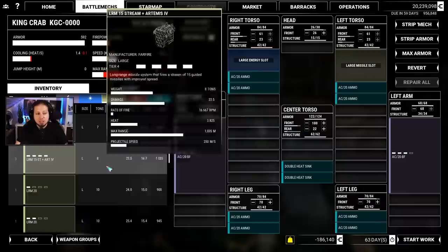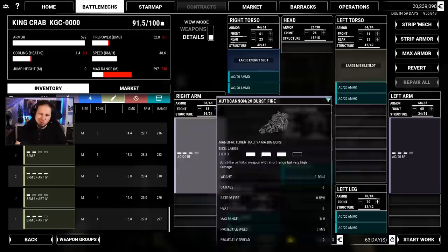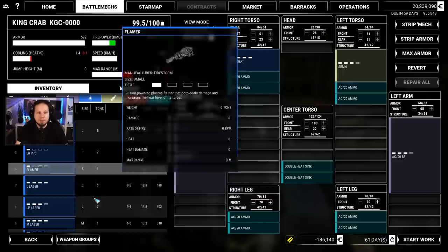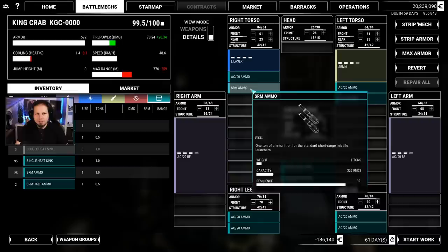There's some more stuff that we can do here. I want to make this a close-range brawler — I want to overwhelm enemies as quickly as possible. Therefore, we're going to slap an SRM-6 on the mech. I'm not entirely sure if we should go for Artemis here. No, it takes up too much weight — that's a thing that I don't like. So we'll put the biggest SRM-6 there possible. The reason is that I also want to add a large laser. Let's go ahead and put that on the mech. We can shoot 50 times with that — that's fine.